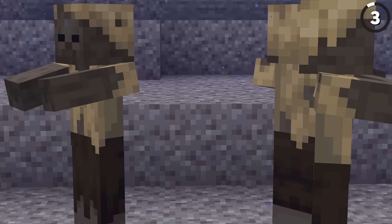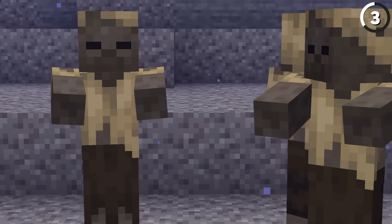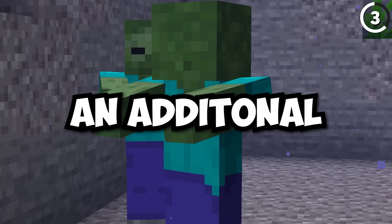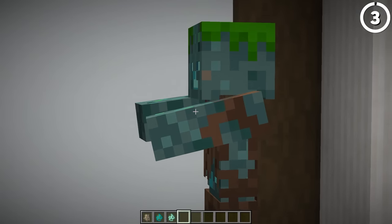Unlike zombies, the husk can't transform into the drowned mob, but it can become a zombie. By having a husk underwater for 30 seconds, it'll eventually turn into a zombie. And then after an additional 30 seconds, that same zombie will now be a drowned. Meaning if you've got a minute to spare, you've got yourself a drowned.